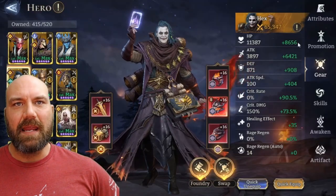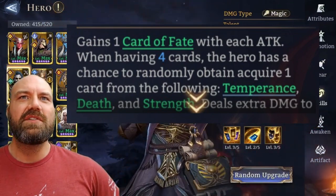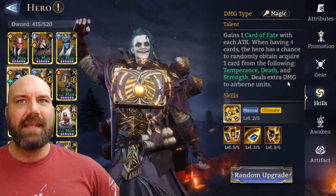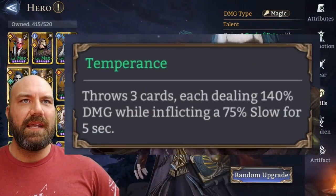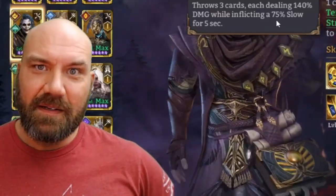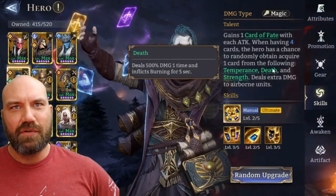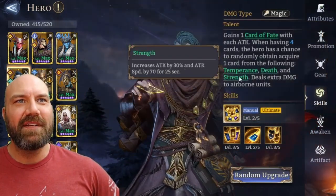This guy is insane. Let's go over the skills. Gains one card of fate with each attack. When having four cards, the hero has a chance to randomly acquire one card from the following: Temperance, Death, and Strength — dealing extra damage to airborne units. Temperance throws three cards, each dealing 140 percent damage while inflicting a 75 percent slow for five seconds. Death does 500 percent damage one time and inflicts burning for five seconds. Good God.